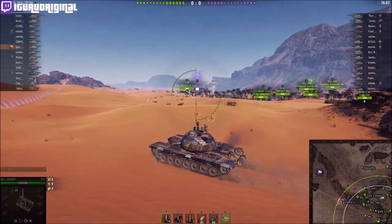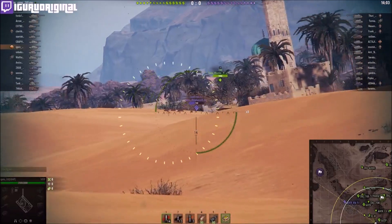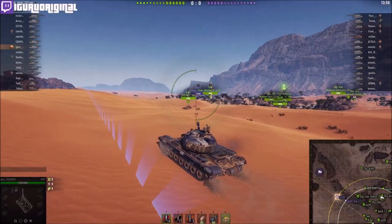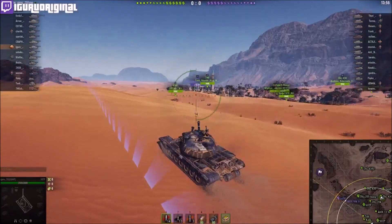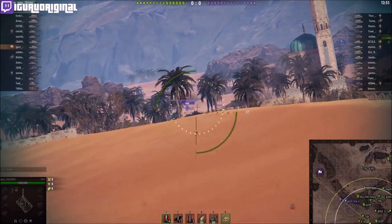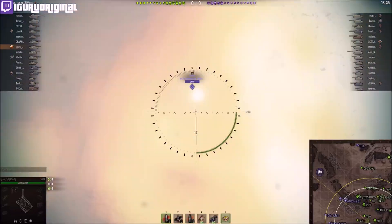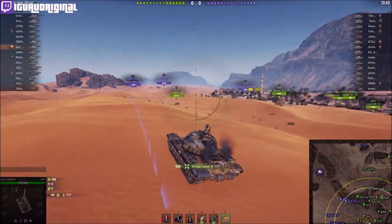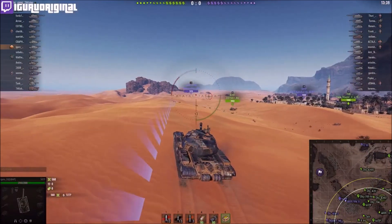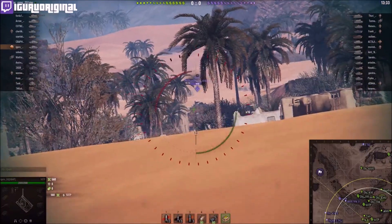The reload time is roughly the same. This one has 13.21 seconds — I've got rammer, food, and vertical stabilizers. All the tanks I'm comparing have equal equipment and food. 13.21 seconds is not too shabby versus the E75 at 13 seconds, the 705 at 12.14 seconds, and the VK45 also at 13 seconds. Dispersion isn't as good as the German tanks: 0.37 versus 0.34 for the Germans, but it's better than the Czech 705 which is 0.40.